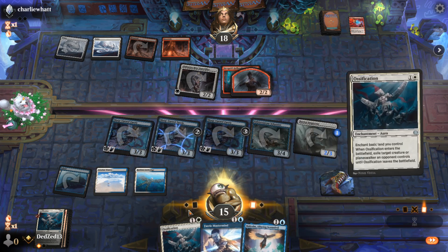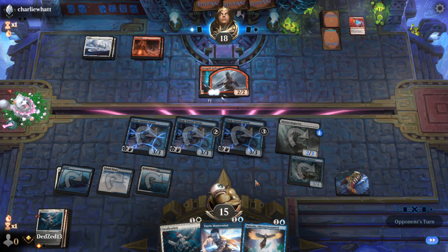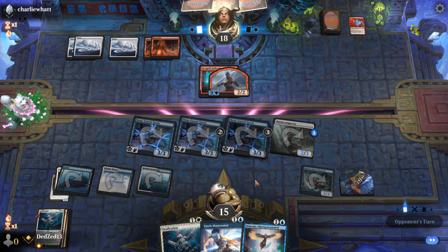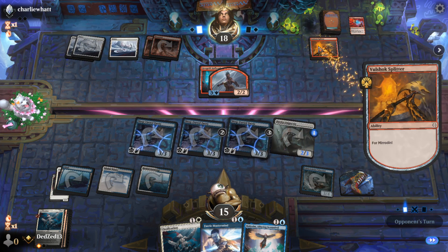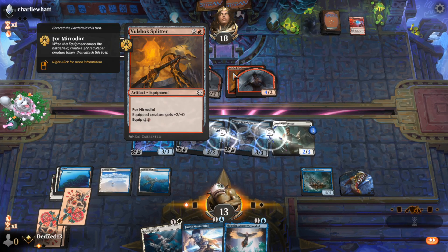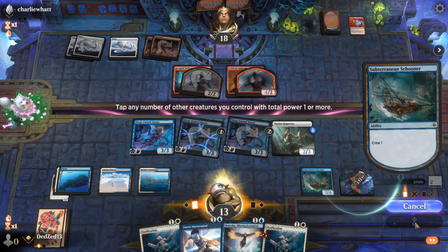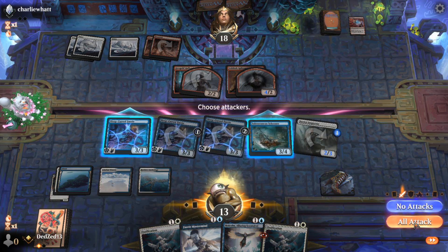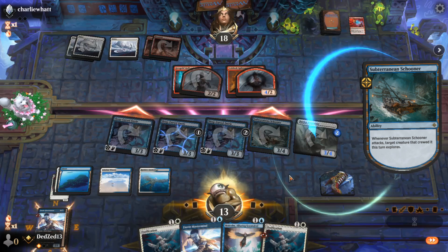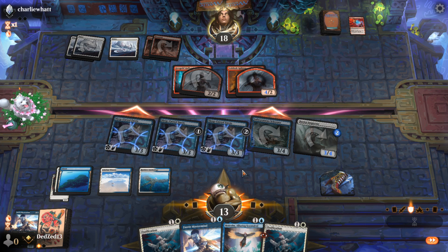I'll take the lifelinker away with Ossification — I think that's the better alternative. I'll take two, go to 13. This is dealing a little damage. We'll do it again on the Novice Inspector. Attack for six? Yeah, let's attack for six. We're really not finding these lands. Cracking the Clue for a land is way too greedy.